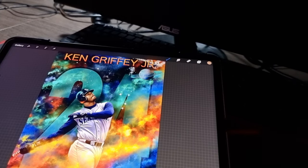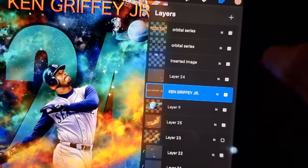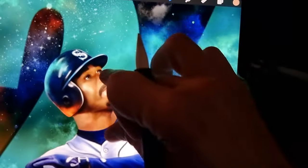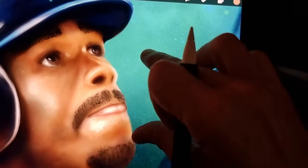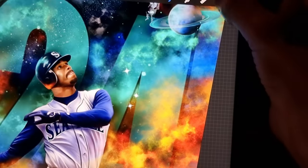Welcome back. Here's what I've been working on — it took a little while to get the camera set up. I've been working on a Ken Griffey Jr. piece for somebody in the community. Zooming in on the face, you can see I have a little bit of detailing still to work on, but I think I've got the eyes where I want them and some reflections down on the helmet.